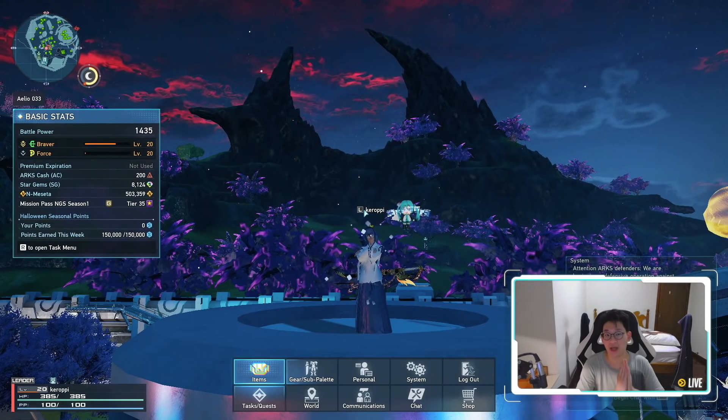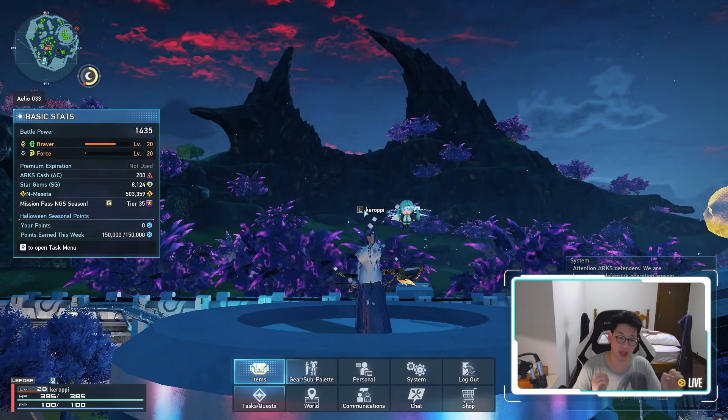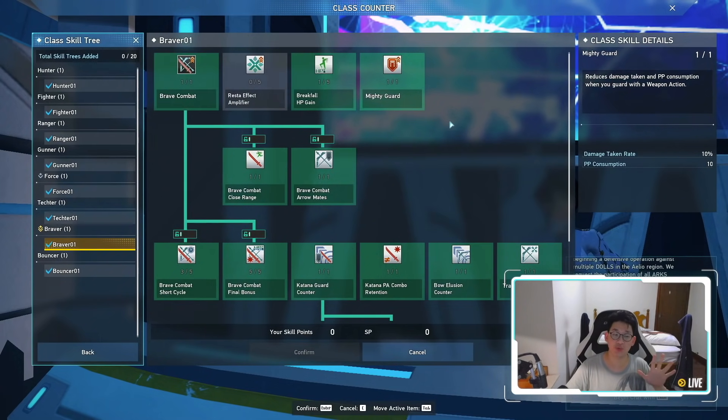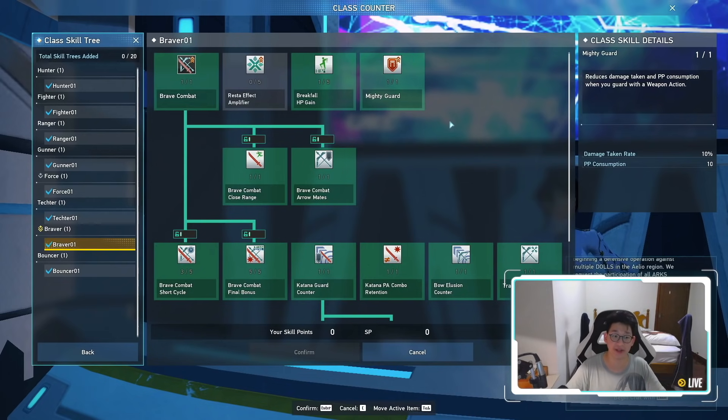So there really shouldn't be any excuse to be below 1400. You guys should really be aiming for 1400 battle power, and also don't forget to spend your skill points, because this will also help you deal more damage and increase your battle power significantly.